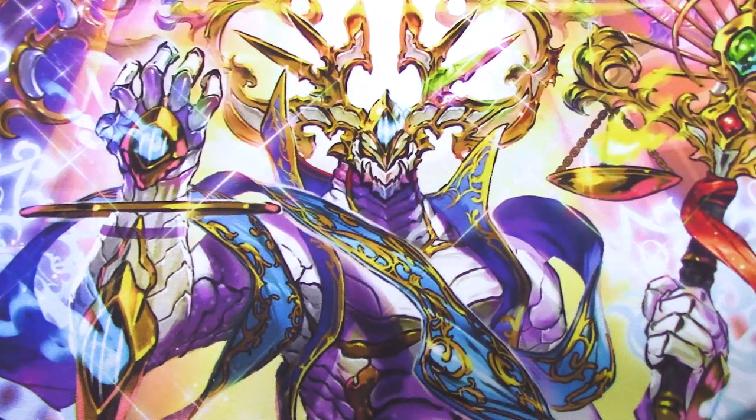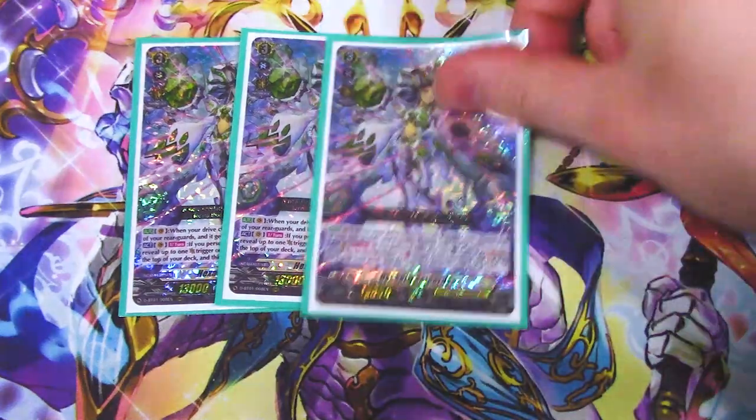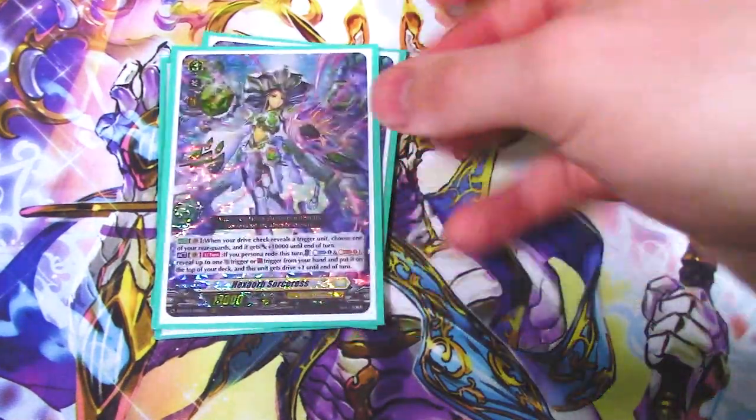Moving on to the grade threes in the main deck, we're running three other copies of Hexorb Sorceress, so you want to have a Persona Ride available.